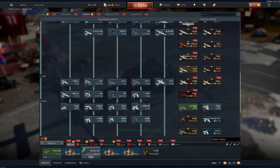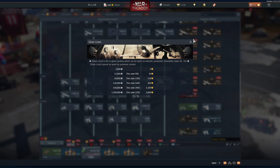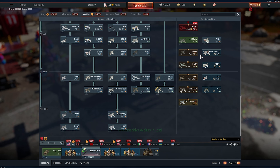Right now, premium account is half price, and in the Gaijin Store it's half price on the 180-day option. Golden eagles are the same price as always, silver lions the same price as always, but buying vehicles, modifications, and golden eagle premiums is half price. The premium packs from the Gaijin Store are normal price right now, so wait until the 6th for those.